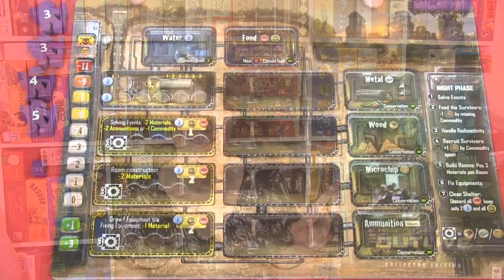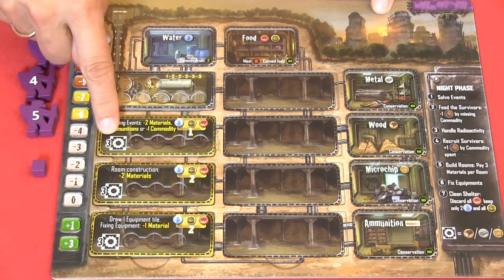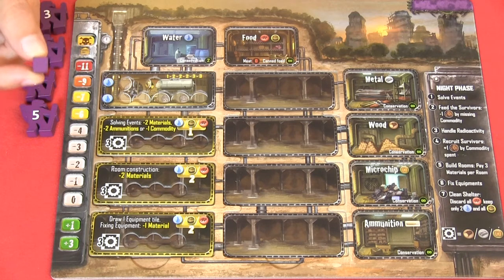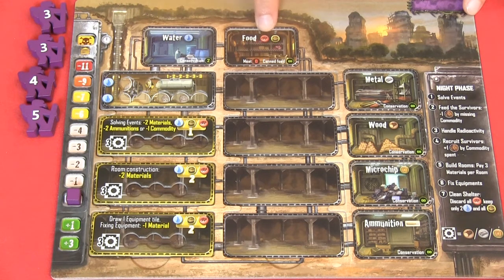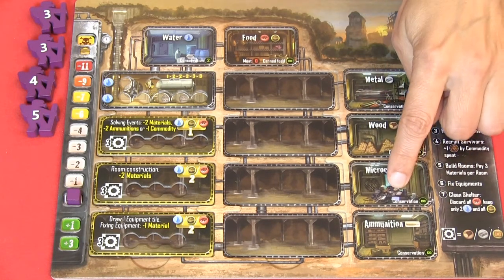Let's take a look at how Outlive is played. Each player will receive a shelter, three standard rooms, and an airlock. You will receive four heroes in the corresponding color and a radioactivity tracer, which you place on zero on the radioactivity track. Up here you can store all your commodities: water, food and meat. And here you can store your materials: metal, wood and microchips.